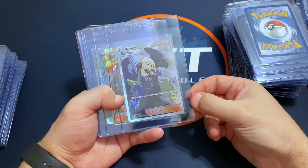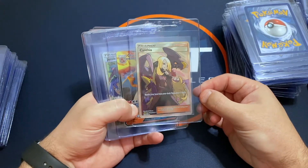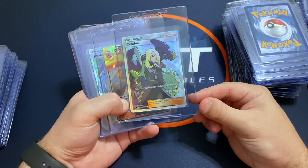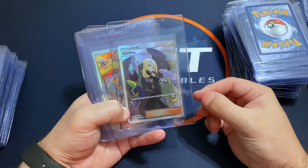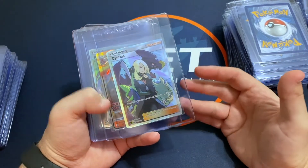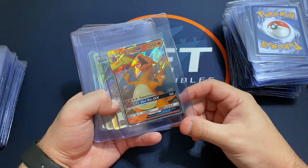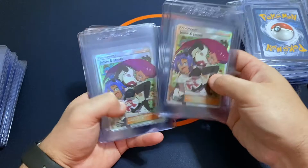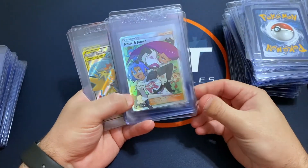I've got a Cynthia — a nice one that I pulled. I almost submitted this for regular service but it was just so off-center that I knew it wasn't really going to have a chance to get a ten. I could be very surprised and actually get a ten, but I figured for fifty bucks I didn't know if it would increase it enough, which is why I decided to just submit it via bulk and wait a long time.